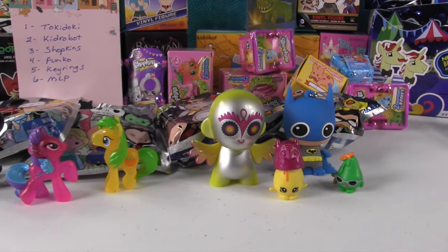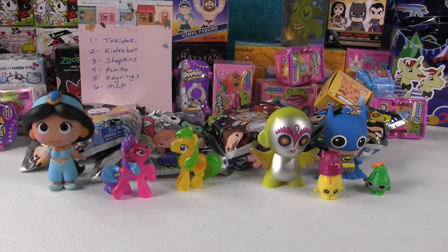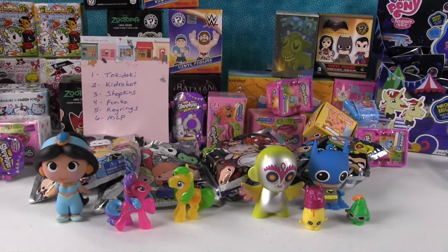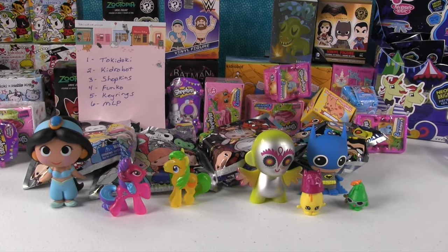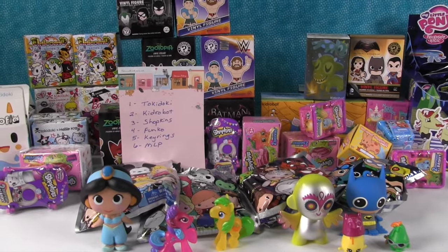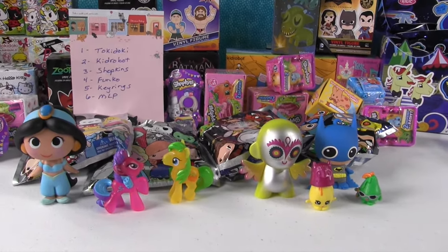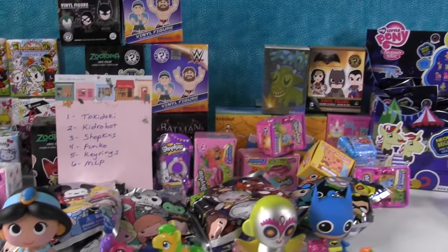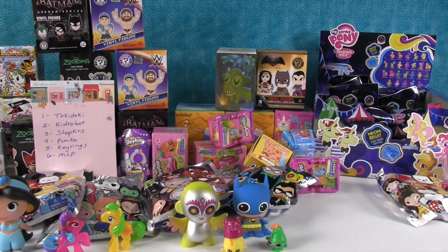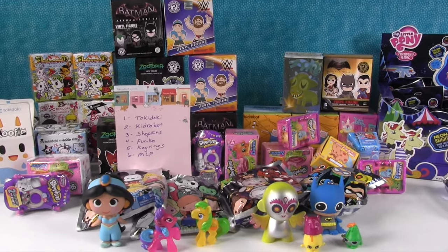So that does it for Paul versus Shannon. These are my picks with Jasmine and the two ponies, and Paul's picks with Batman, the Night Rider figure Cozy, and the Shopkins Googie and Posh Pear. Now you guys get to vote — who do you think picked the better toys? And if you really liked this series of Paul versus Shannon playing the dice game, let us know in the comments and leave the video a thumbs up and we will do more of these. Make sure you subscribe and check back in our other videos because we open this stuff all the time. Thanks for watching and we'll see you next time.